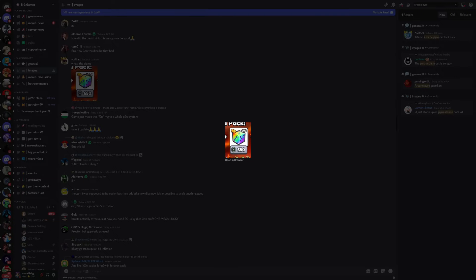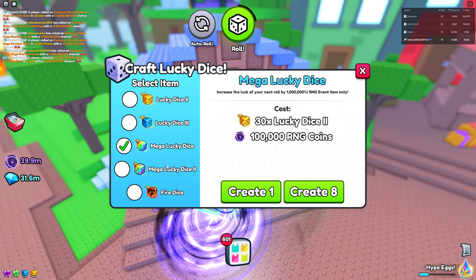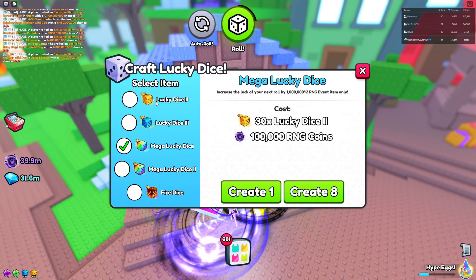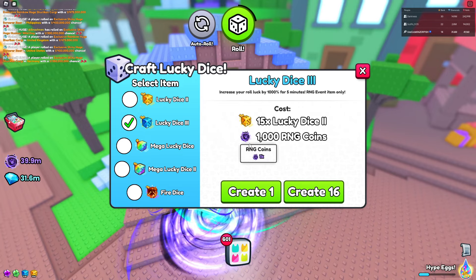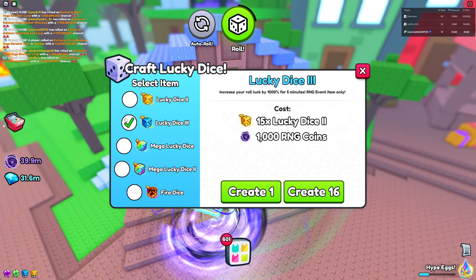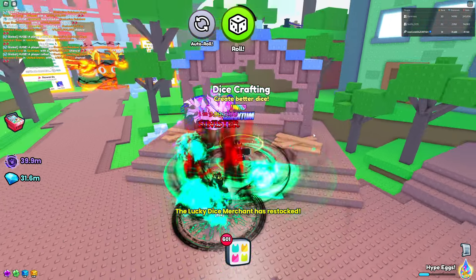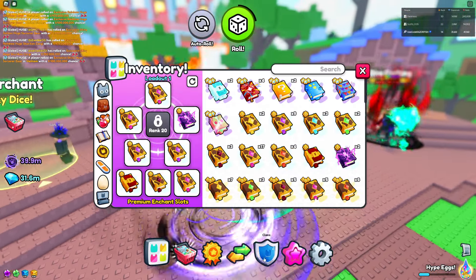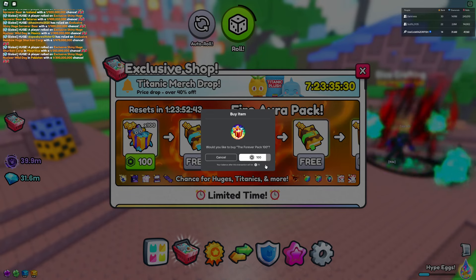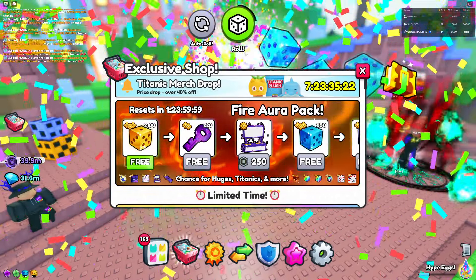On Discord I saw an image - you could get lucky and spend 650 Robux for 200 mega lucky dice, which seems pretty good. But they literally just updated the servers again - now to make a mega lucky dice all you need is a lucky dice two. I'm so mad because I literally crafted so many lucky dice threes and used mega lucky dice threes to make mega lucky dice, then crafted those into mega lucky dice twos and used them. I doubt the developers are going to give the dices back.